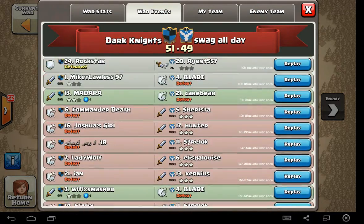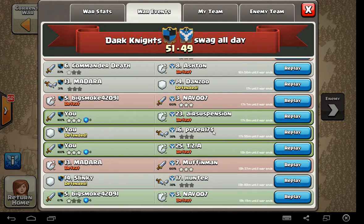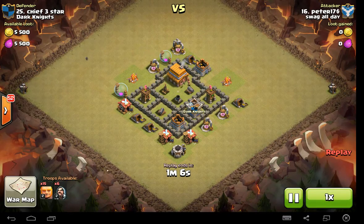Then their number 16 dropped down — I'll call him Peter, at $17, that's about what he's worth because he just stinks at this game. You can see he got 0%. He should have done better. He's either a Town Hall 5 or 6, but he's coming with level 2 giants and level 2 wizards, which should have 3-starred my base pretty easily just because I'm a Town Hall 4.